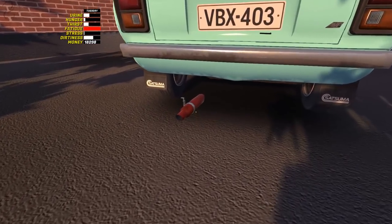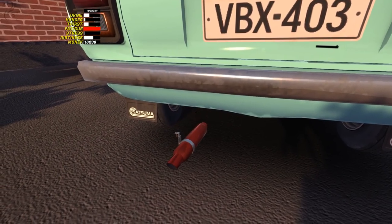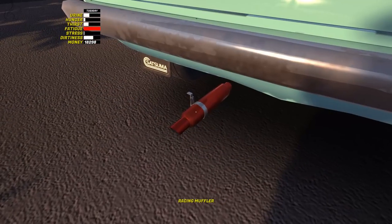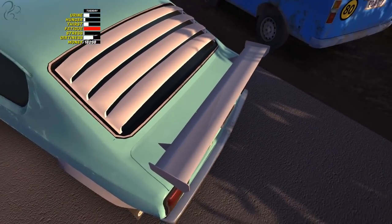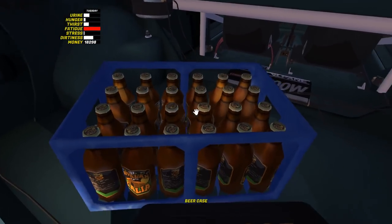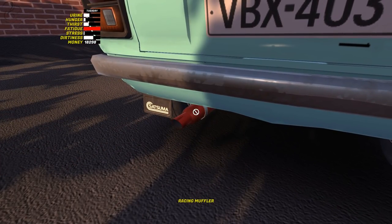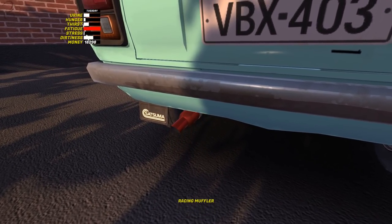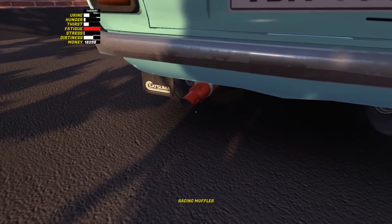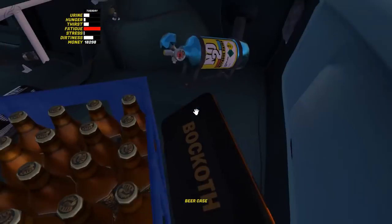I've got this massive problem with the exhaust — it keeps like, it won't stay on, it's almost like it's bugged out. I can't even pick it up now. I just right-clicked and something dislodged. Maybe it was that, I don't know — it's probably the sound from this. Look, it's just bugged out so much, I don't know what's going on. I'll try and bolt it on now, otherwise I'll completely forget.